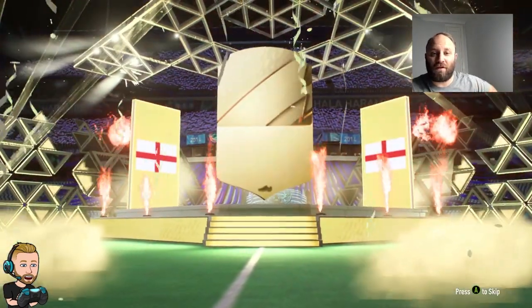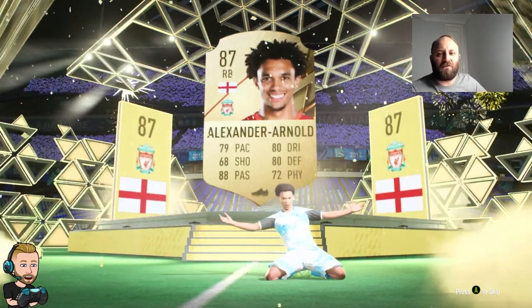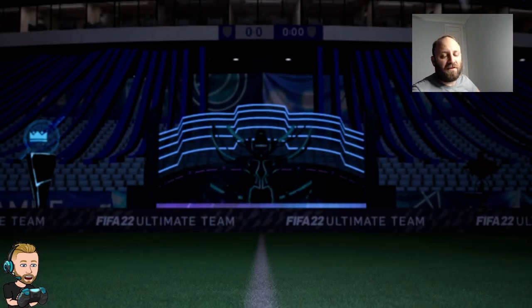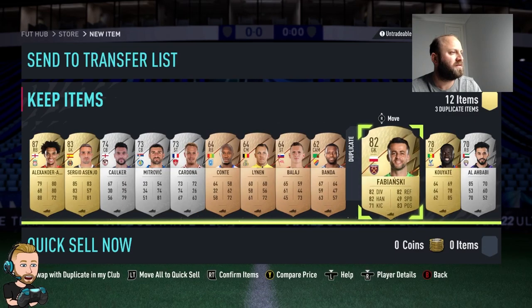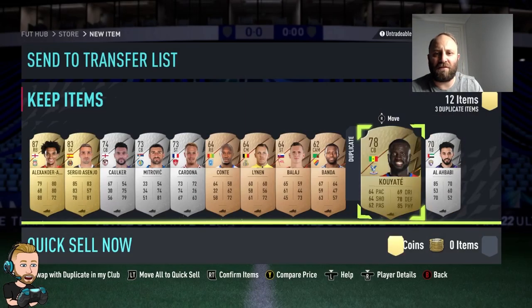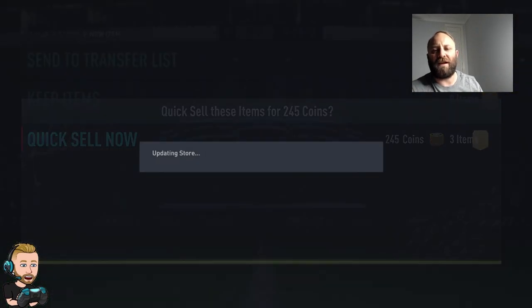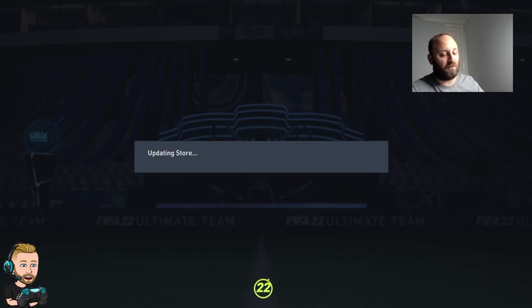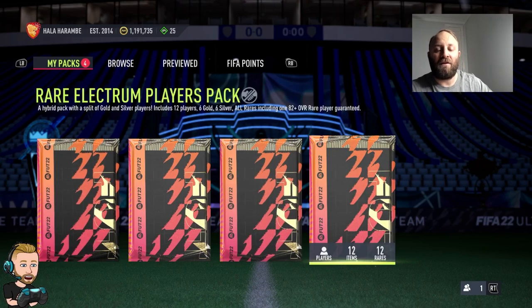We start with a walkout - it's going to be Trent Alexander! Which is great news, we don't have him in the club. And it's going to be tradable, so it's a good start. The other cards can just go as I sort them out on camera. That's the first pack and we already get a walkout! Can we hit a Fantasy Foot? I haven't hit one this week so far. Let's go to the rare electrum pack and see what we get.